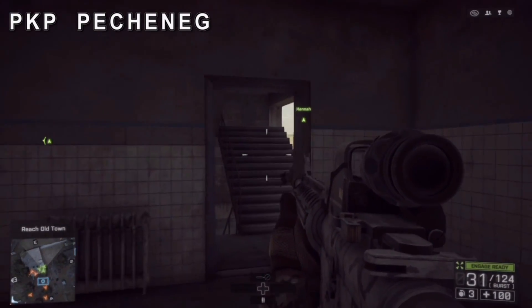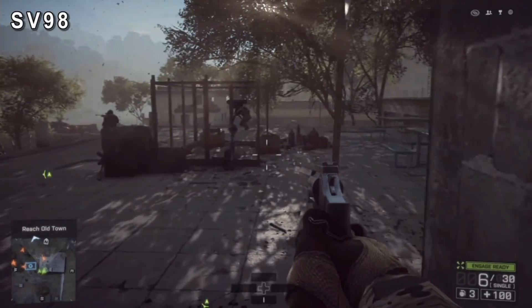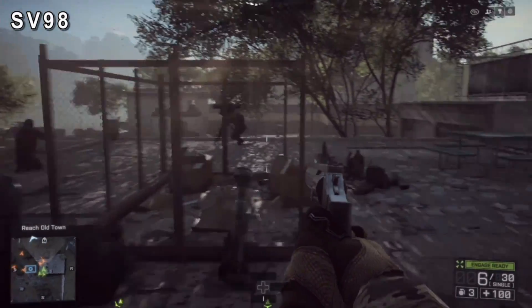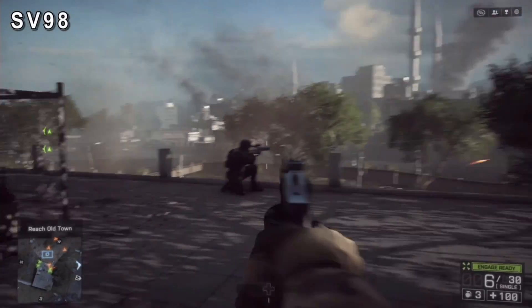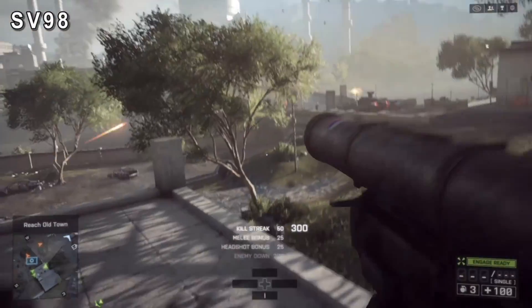The SV98 is in exactly the same place — well, it's on the next floor above. Go up here; it doesn't matter if you've been seen or not, they'll stay up here. There are two snipers and they're both on their guns, so you just want to shoot them or stab them. Take them out and that's the SV98.